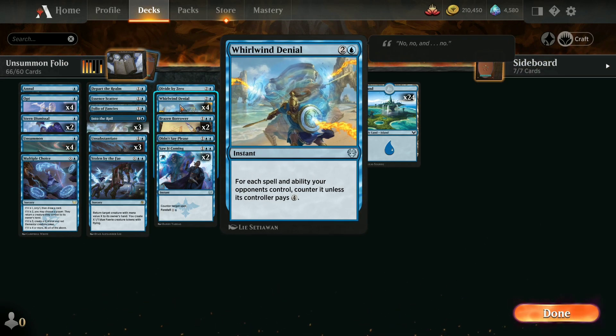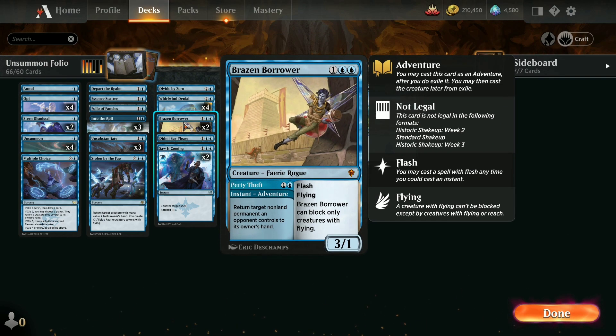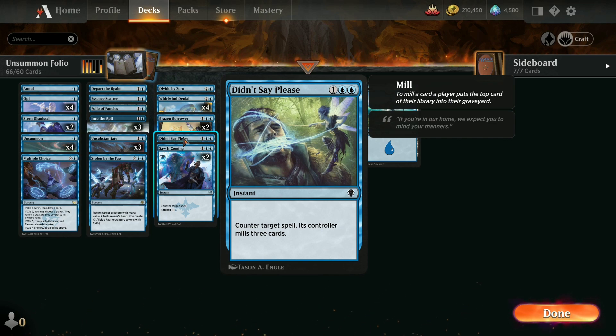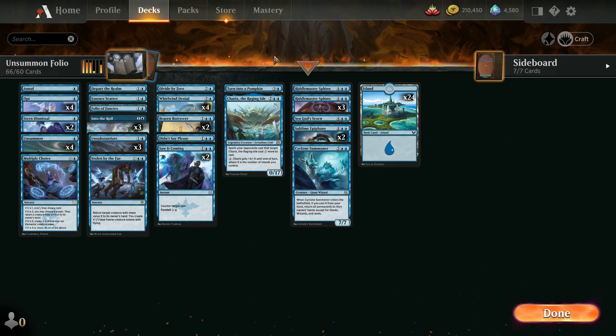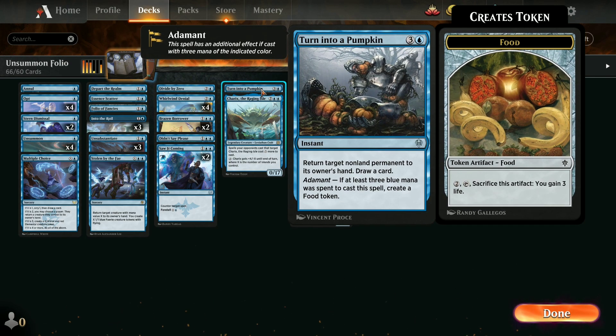Two Brazen Borrowers — those are a couple of our creatures. Again, the normal theme here of returning non-land permanents to the owner's hand, but then we also have a couple of fliers. One Didn't Say Please to counter and mill them. A couple of Saw It Comings just to counter spells outright. One Turned Into a Pumpkin, so we can return a permanent to its owner's hand and draw a card and get a food token.